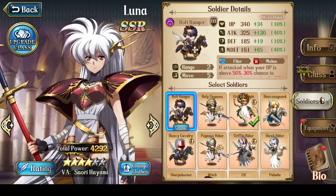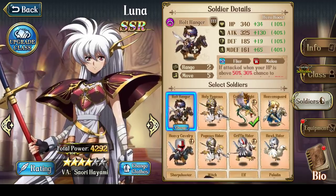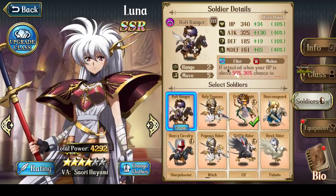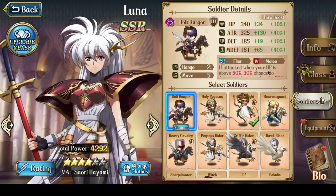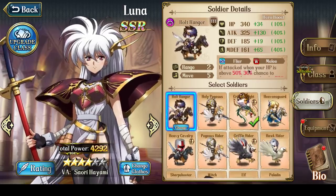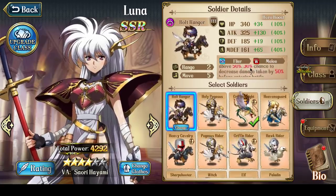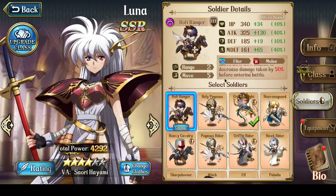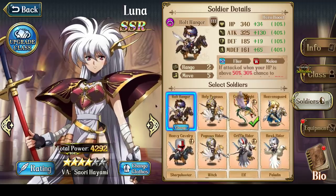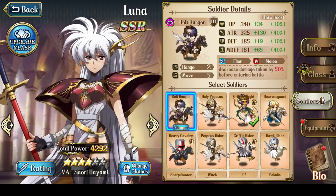The first option is to use the standard Bolt Rangers that she gets from the training ground. The effect of Bolt Rangers is that when they're attacked, at level 10, if your hit points are above 50%, there will be a 100% chance to decrease damage taken by 50% before entering battle. Bolt Rangers would be great because if Luna ever gets targeted, it reduces the damage she takes by half, which can keep her alive.